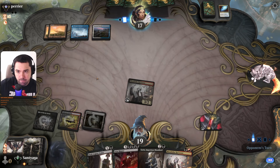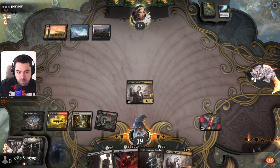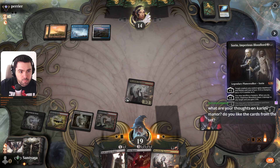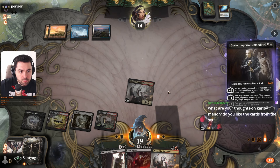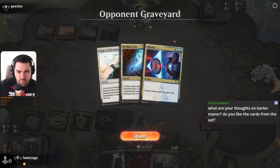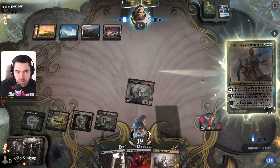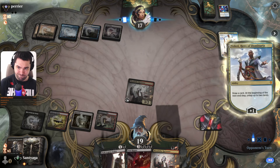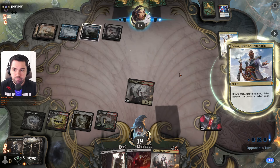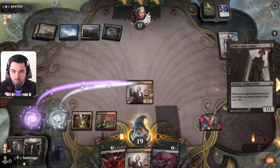Next turn if we draw a land we can play two. Emperor. What are your thoughts on Outlaws of Thunder Junction? Do you like the cards from the set? I really like only No More Lies — I think it's one of the best cards in the set. Vein Ripper is good but it's unique to the Vampires deck only. Not the greatest set, not bad but not the best one — that's what I can tell you.